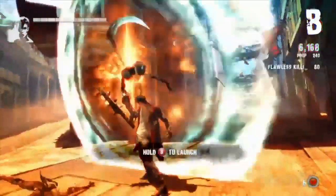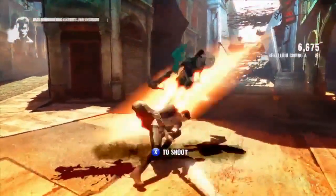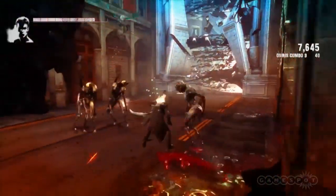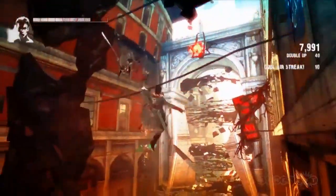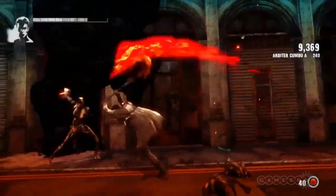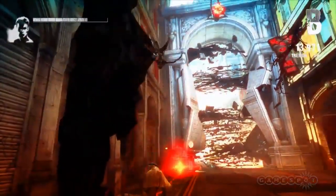What we've got here is one of his angel weapons, which is called the Osiris. It's more of a crowd control weapon — it's quick and wide, and you can use it to attack and juggle multiple enemies. The more effectively you use it, the more it powers up. On the demon side he's got the Arbiter, which is a much more powerful weapon, best used against tougher enemies. It's a little bit slower than the Osiris.